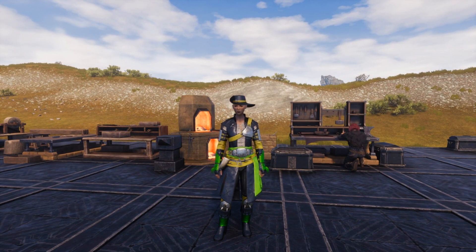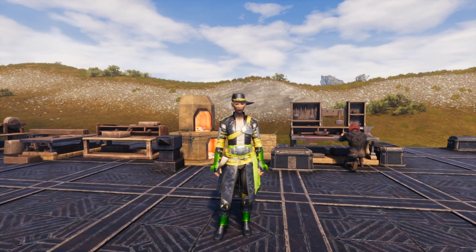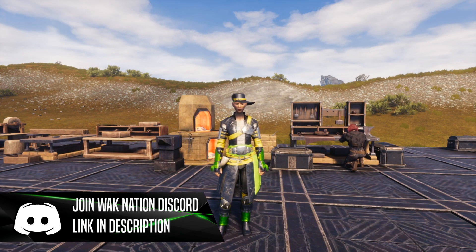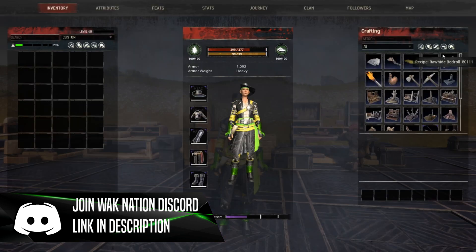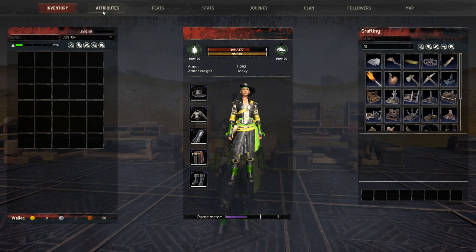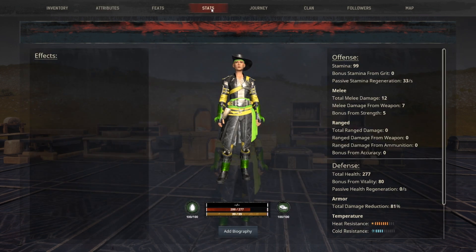Last but not least, this is the armor crafted with the thrall in the epic style — so this is the best version you can make for armor value. It gives us 1,092 armor and a total of 10 in vitality in attributes. Moving to the stats, it gives us 81% damage reduction, with 7 in heat resistance and 4 in cold resistance.